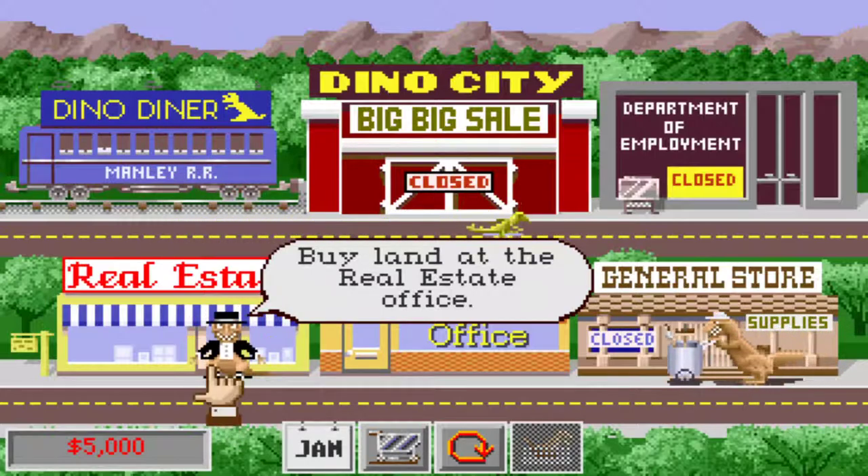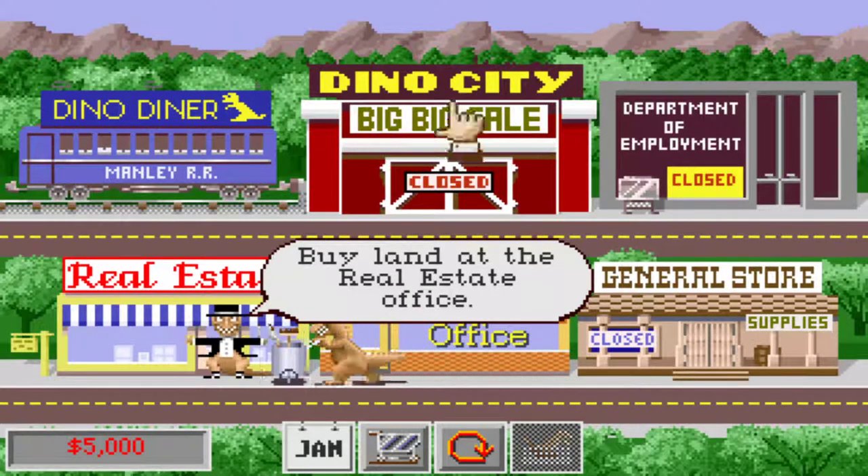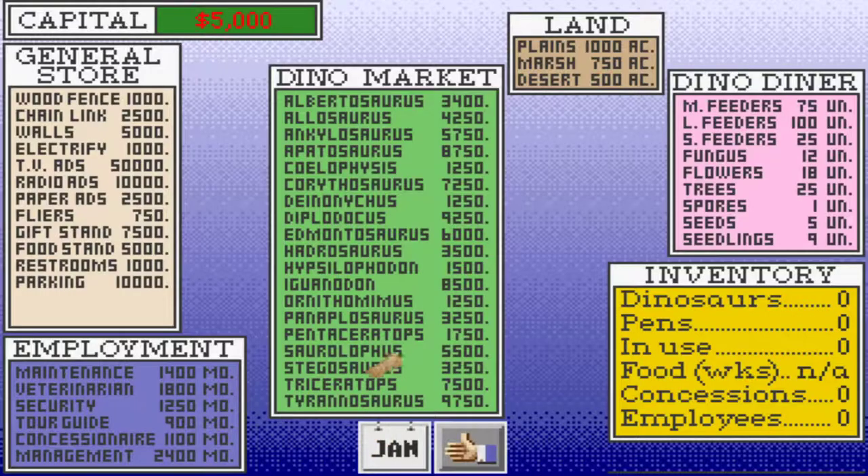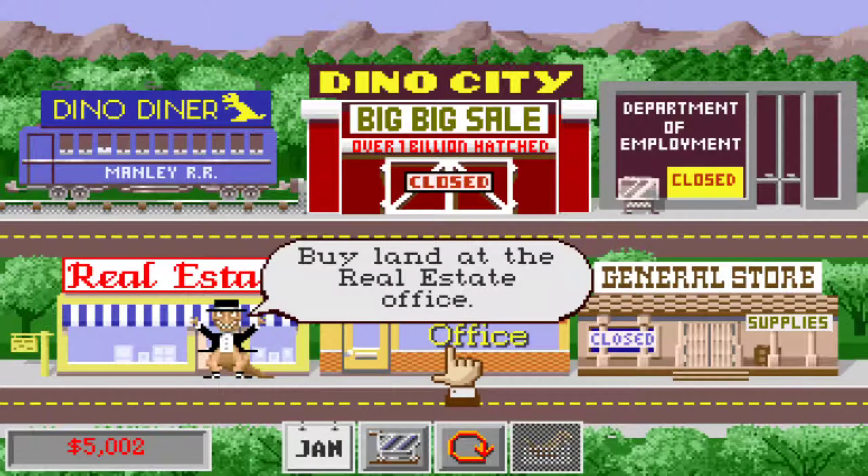So we have six kind of areas you can go to, plus the park itself, and then there's this shopping cart area. Your icon is a peanut, and this dinosaur kind of keeps poking his head out. If you feed him a peanut, you can see that your starting money of $5,000 went up by one. It's a very slow way of making money, but that's not what we're going to do here today.